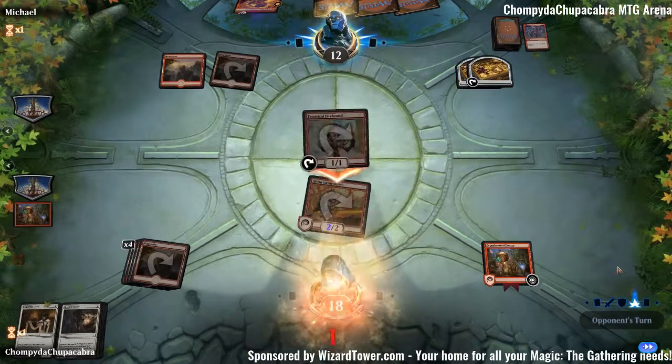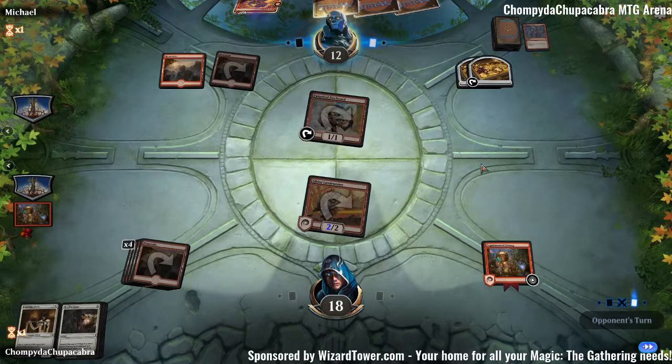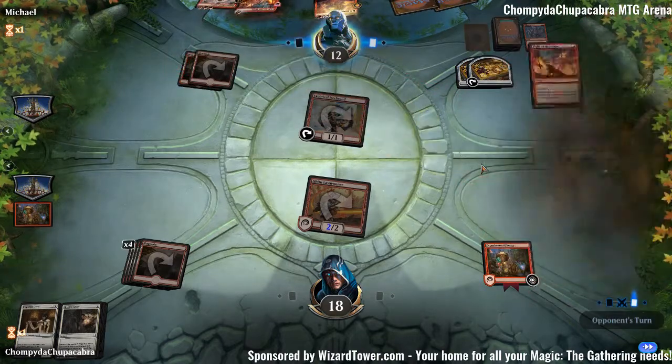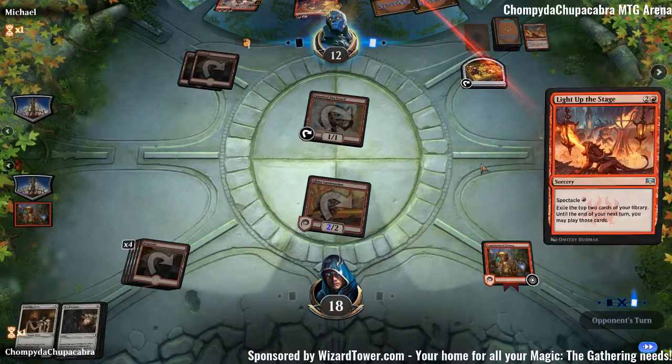They are presumably triggering Spectacle — or just attacking. I don't think they're going to chump the Ghitu Lava Runner. Light Up the Stage — yep, they triggered Spectacle. They have Chain Whirler, which we do not because it's kind of slow and clunky, although it's really nice against mid-range decks just having a 3/3 first strike.